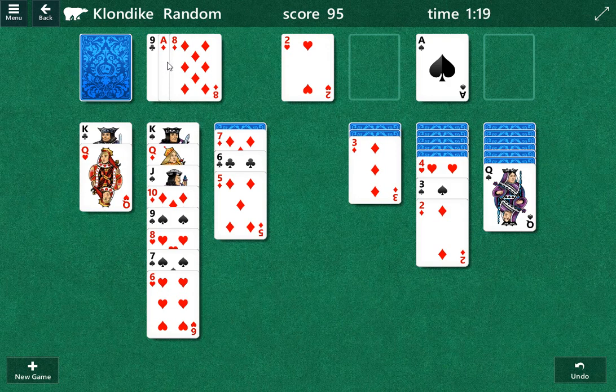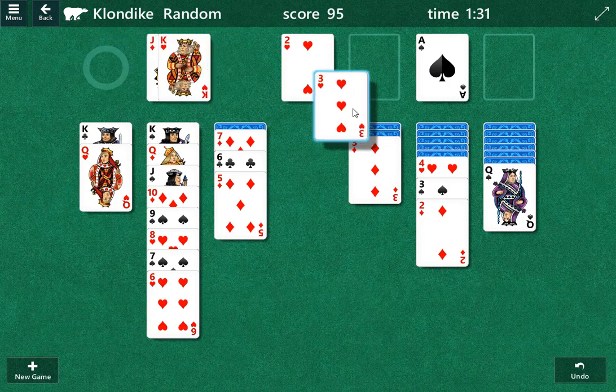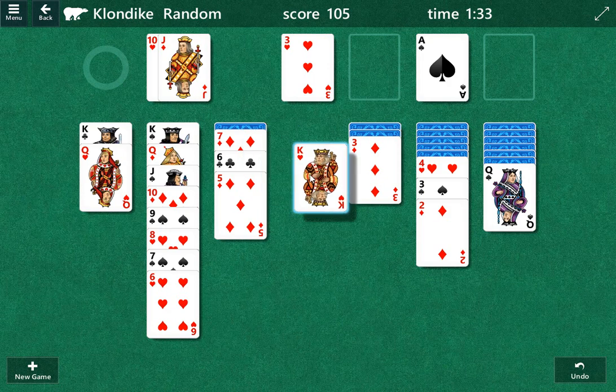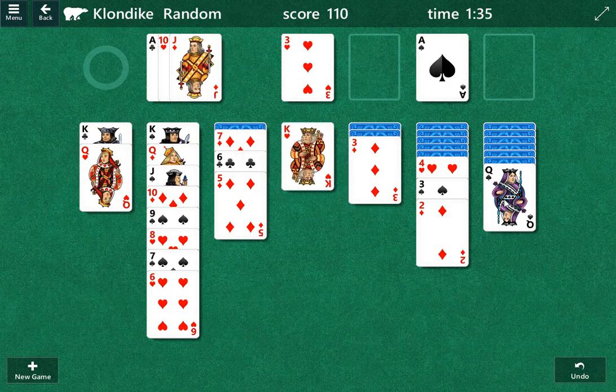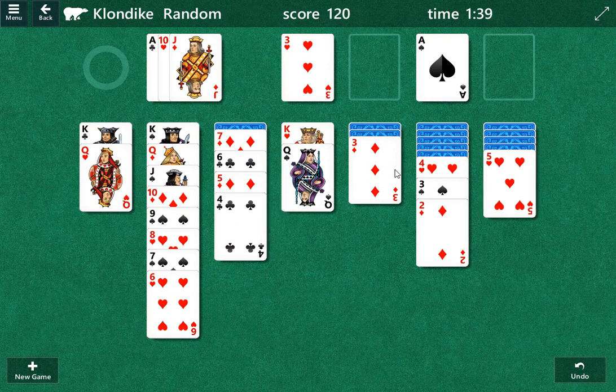We want to get to the ace of diamonds. If we get to the ace of diamonds, I guess that offsets it all, right? Because then we can play these two diamonds. There's the three of hearts — I think this is a safe play. We want to move the queen there. That's a beautiful card right there.